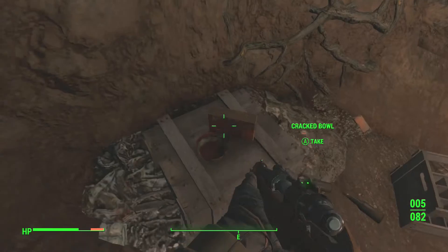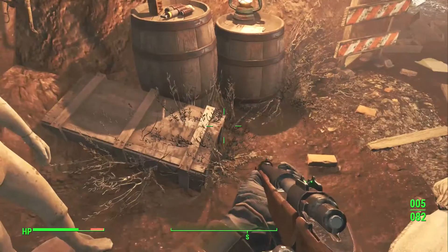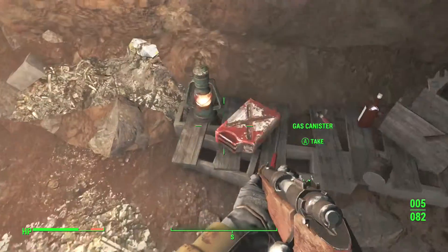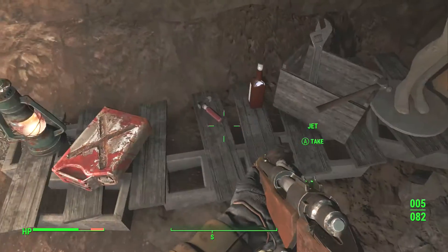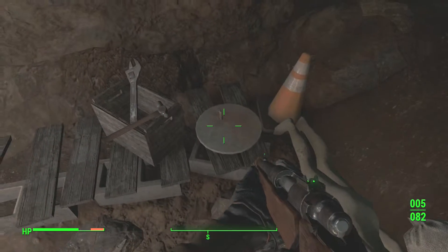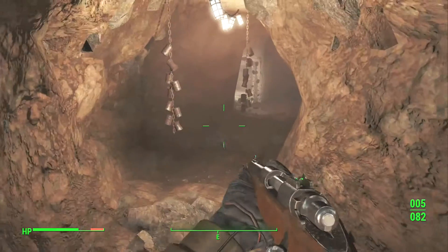Go ahead and work your way through - don't take the shovel, don't do it. It weighs five pounds and you're probably not even going to use it, so leave the shovel there. Go ahead and work your way down this little passageway. There's a lot of jet laying around and bourbon, so make sure to grab that. There's more of it in the next room where the Big Jim is.